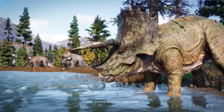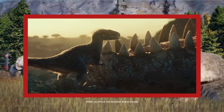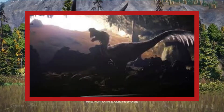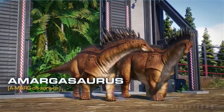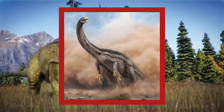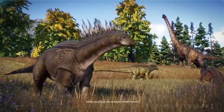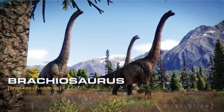The creatures we've seen so far that weren't in the first game include Moros Intrepidos, which is the feathered small tyrannosaurid creature we saw, Oviraptor, Quetzalcoatlus, and some unconfirmed but heavily speculated ones: Pyroraptor, Microceratops, Therizinosaurus, and Dimetrodon. Pyroraptor has a toyline coming out later this year, which makes it quite a favourite to be in the upcoming movie.